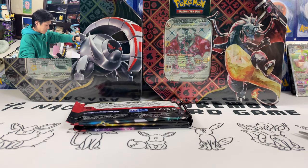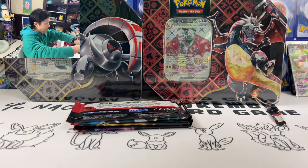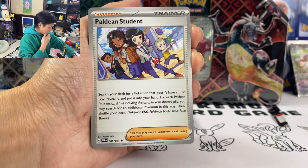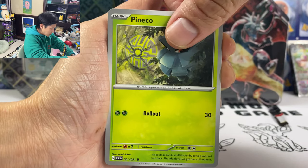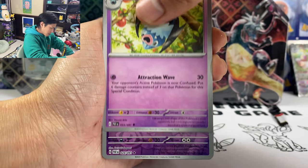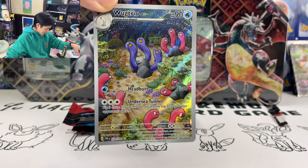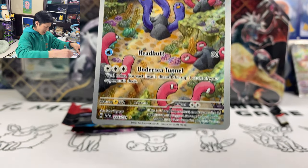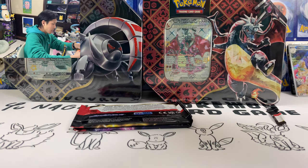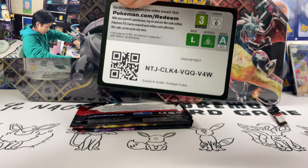Second pack. We got Tinkaton. Here's the code. Taking the energy away. We got Tinkaton, Chinchou, Pineapple again, Pikachu, Scrafty, Electric Gun, Exeggutor. Woo! Work Trio Shiny — not bad! These are like the AR cards from the Japanese set. So we got an AR — one AR.